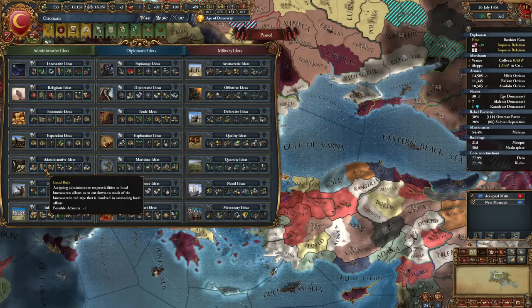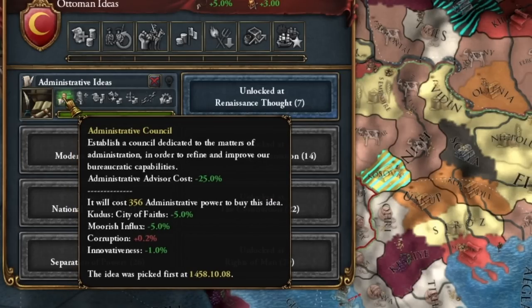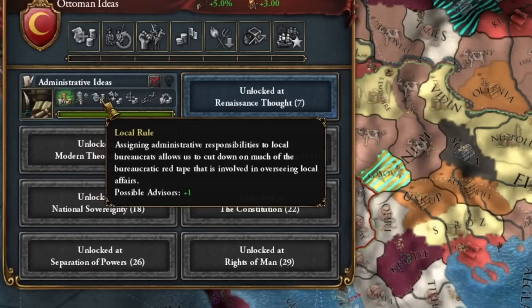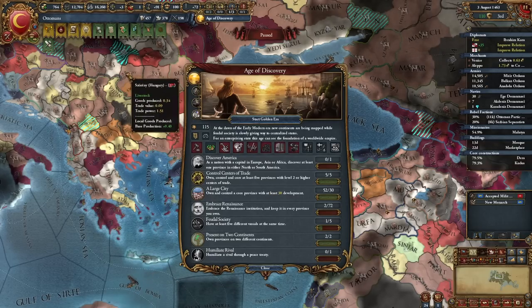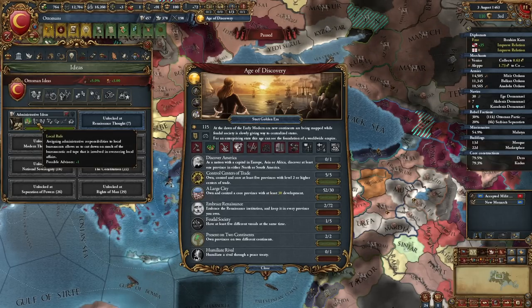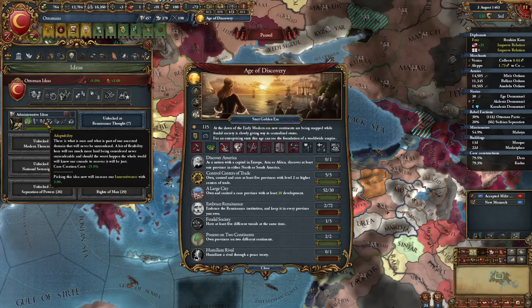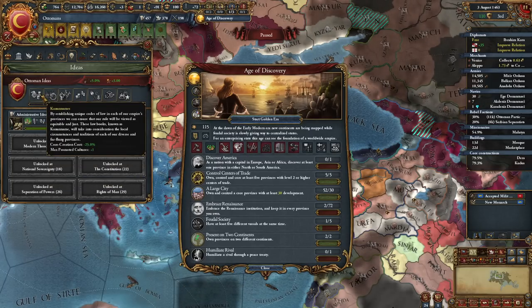I take Administrative ideas first — it moved to the third position. Note that we now have a cheaper administrative advisor in the first position. I can also start the Golden Era now, but I'll wait a while before turning it on. Let's score some points so we can reform. I'll move on with conquest once I get Adaptability because it gives a simultaneous bonus.